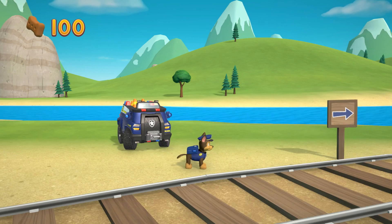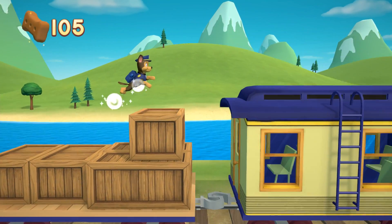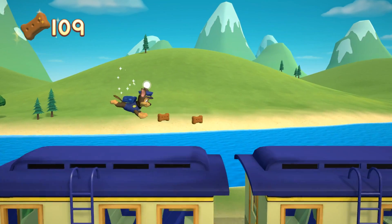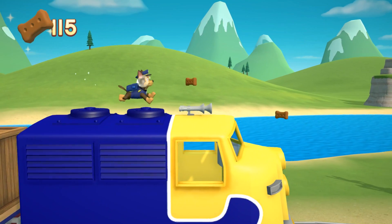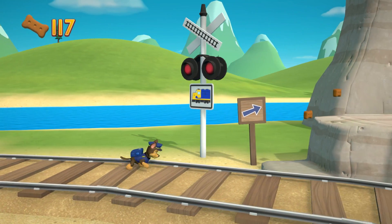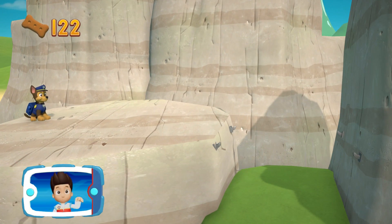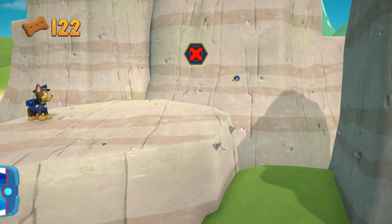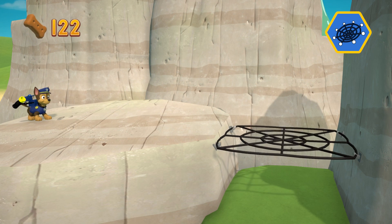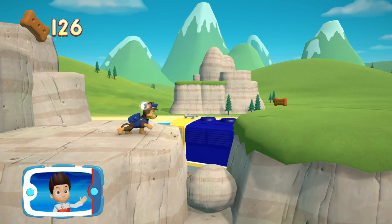Chase! Let's keep following the path. Keep collecting pup treats whenever you find them! There's a gap in the path — look at the hooks over there! Chase can use his net on the hooks to bounce higher and get past. To help Chase launch his net, press the X button! Now move Chase onto the net. Pawsome! Great job — you used the net to get through! Keep going!